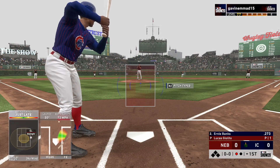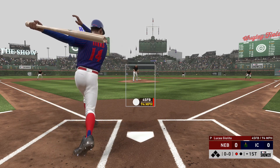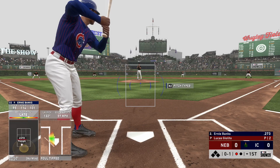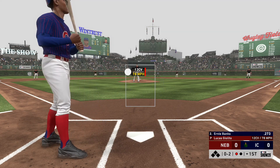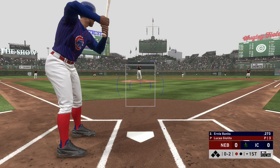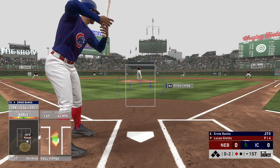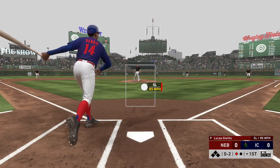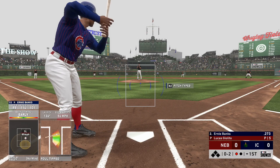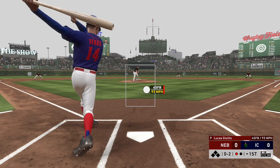Now at the plate, Ernie Banks. First pitch on its way. Into the wind-up, here comes the 0-and-1. I know it's the first inning but he better find his release point on that breaking stuff or he's in for a long day. He fouls this one off — one out, nobody on. Fouled off again. Wind-up and the 0-2 pitch — fouled away.